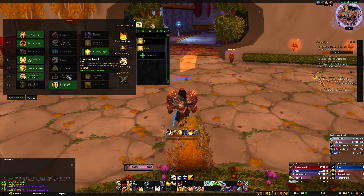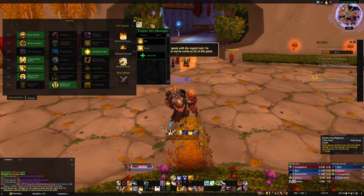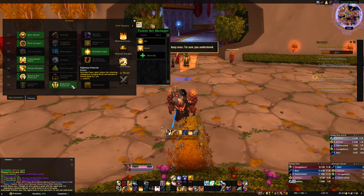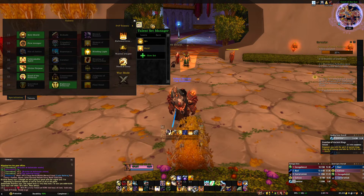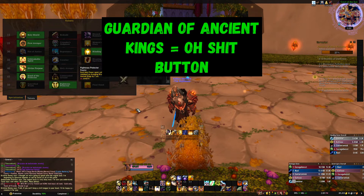Consecrated Ground is good on necrotic weeks for kiting. Righteous Protector is amazing — each Holy Power spent reduces the remaining cooldown of Avenging Wrath and Guardian of Ancient Kings by one second. Since we're spending Holy Power constantly for Shield of the Righteous and off-healing, we reduce those cooldowns a lot. Guardian of Ancient Kings is a huge oh-crap button — eight seconds but it's your save-me-now cooldown.